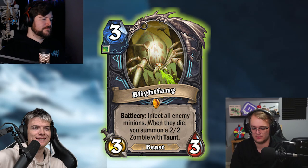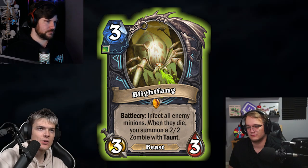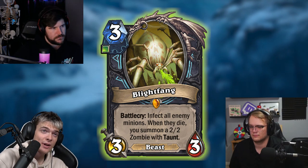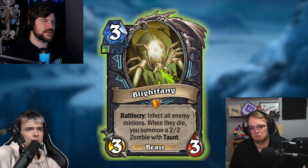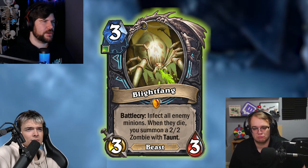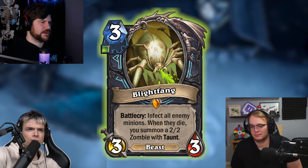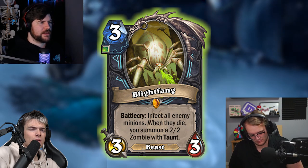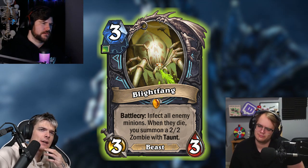Alright, our last set of cards: Unholy. First Unholy card: Light Fang. 3-mana 3-3 beast. Battlecry: infect all enemy minions. When they die, summon a 2-2 zombie with Taunt. That's kind of cool. It doesn't seem amazing straight off the bat — it's one Unholy rune. If you get one card with this it's good. If it could hit two, three, or four enemy minions it seems really good. I guess it doesn't do too much immediately, but even if you're behind it's gross. I think this card sees play in almost all Unholy decks. I'm going to say average.